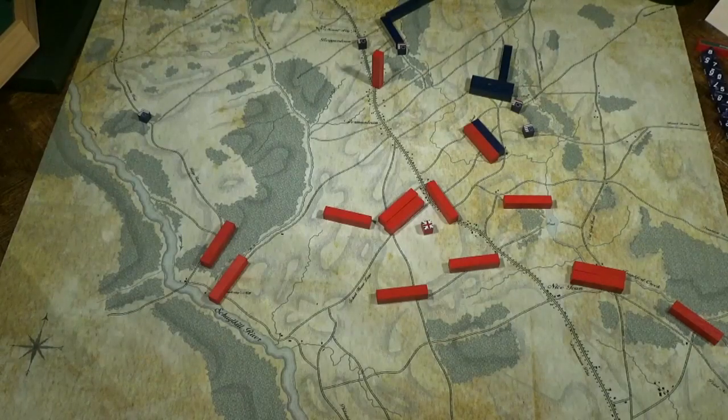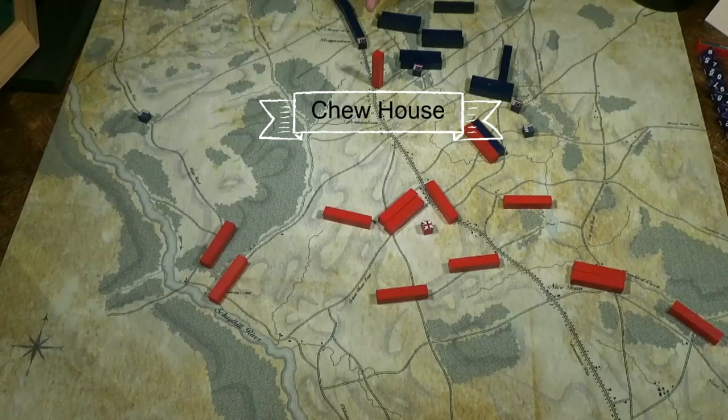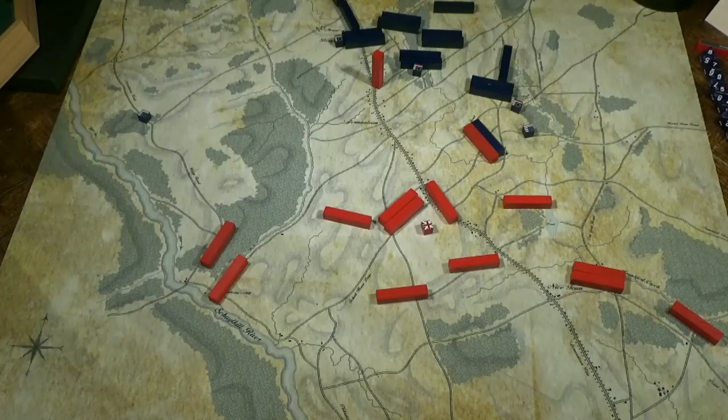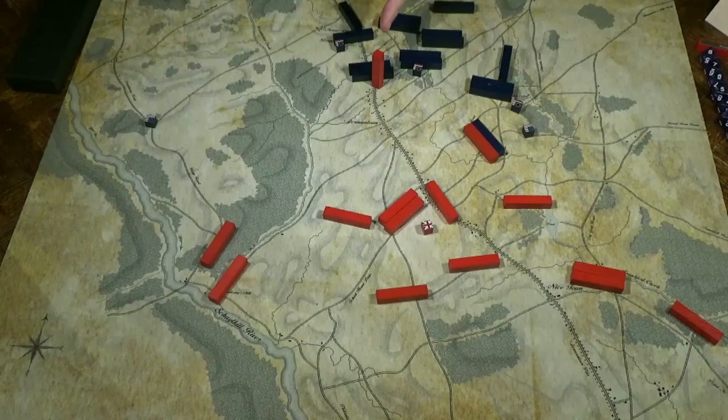Washington's command is placed on the map and his troops deploy west of Chewhouse. Green's troops coming down the Reading Road attack Chewhouse. Armstrong's militia sit at the junction of Mandalay Road and Ridge Road and keep an eye on the eastern approach. The assault on Chewhouse — how long will it hold?